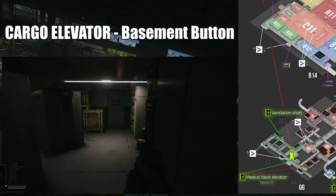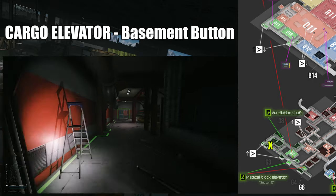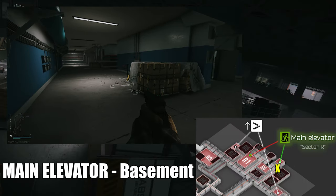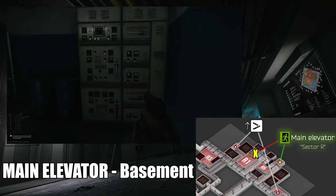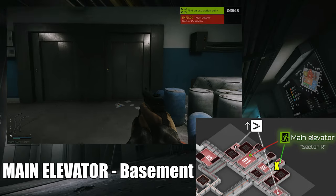The vent requires you not to be wearing a backpack and is normal from that point. For all the other extracts, you need time and hopefully enough ammunition to get out. Every single one of the other extracts will alert the entire facility to your presence and send raiders towards you if there are any left. The easiest in my opinion would be the sewage conduit, where you just need to hit the button right next to it and then wait about 90 seconds until you can exit.